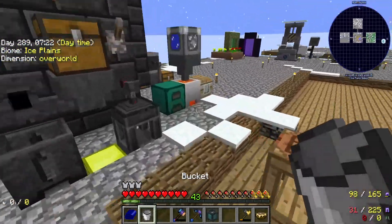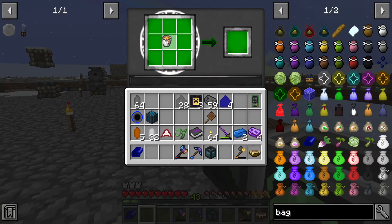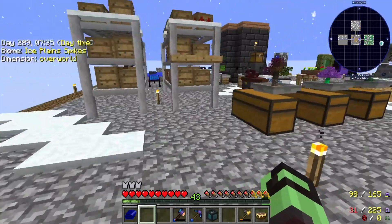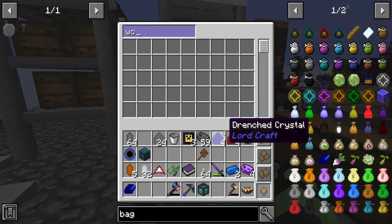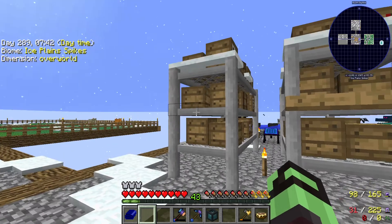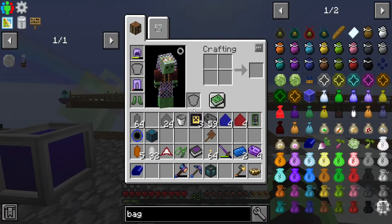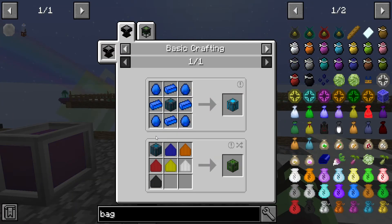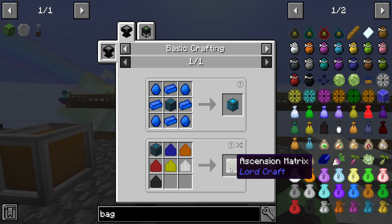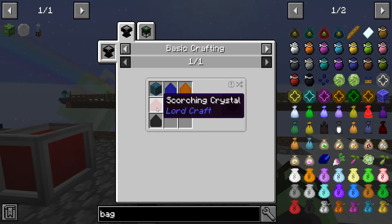And then we're going to the dimension that they're associated with, because I believe, if I remember correctly from the last time in this mod, that there is a dimension related to this. We actually probably should just save this here so that we can see what we need. So we have the drenched, we have the scorched.